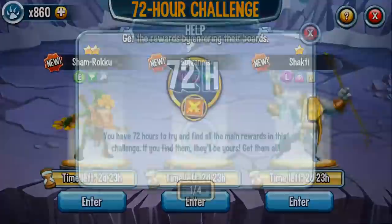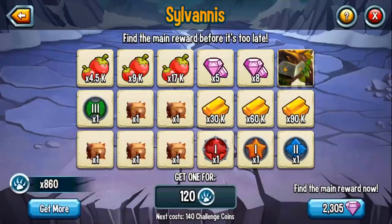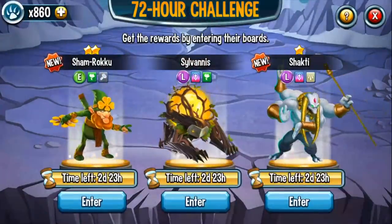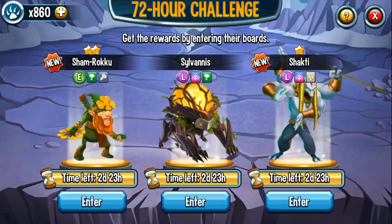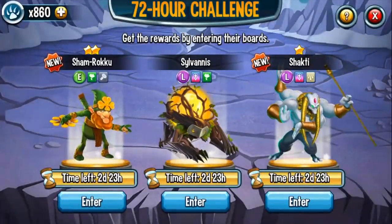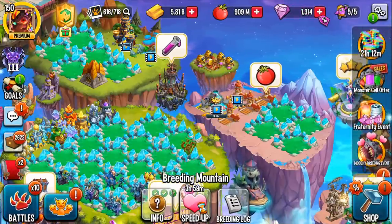We also have the 72-hour challenge — I like Shakti, but my advice is the same: go for gems more than anything. Gems are what matter most. Go for gems and relics. In terms of the monsters in this challenge, none of them are really that good — Sylvanus does lots of increased healing. Just go for gems, especially since you'll need them for the Tails event.